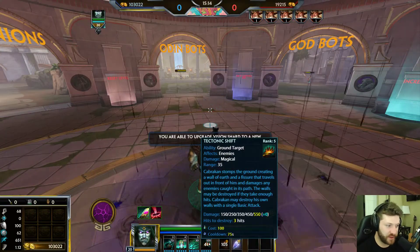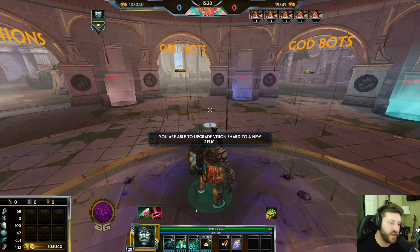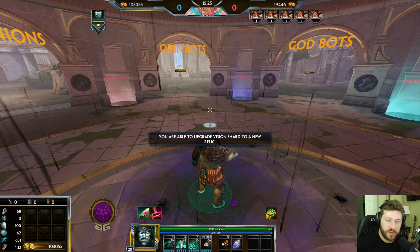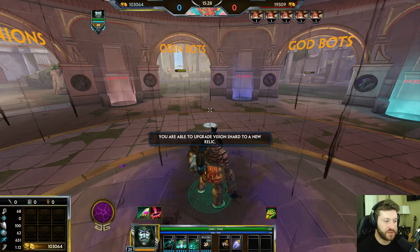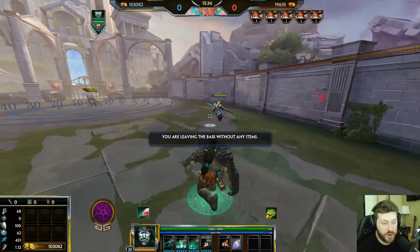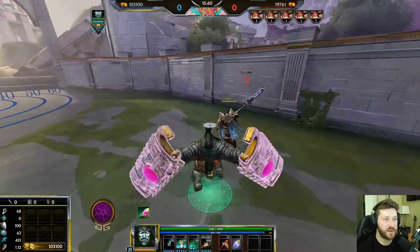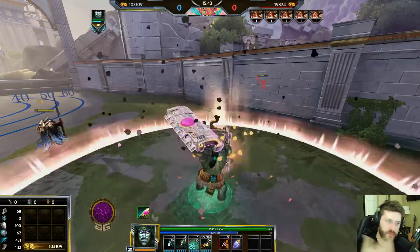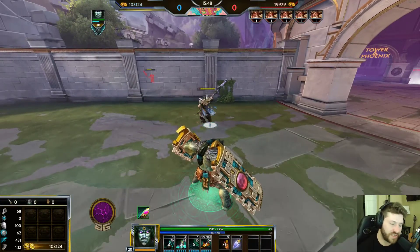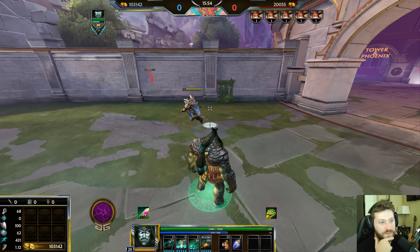Those are basically his abilities — he's not a complex god. Cabrakan shines the most as an initiator and chase-down god. Guardians are normally meant to peel and support their mid laners and junglers, and you can do that with this kit too — you can play passively, wait for your mid laner to be dived, then press one, hit the enemy, two them, three them, and your mid laner can start dealing damage as the enemy tries to escape.